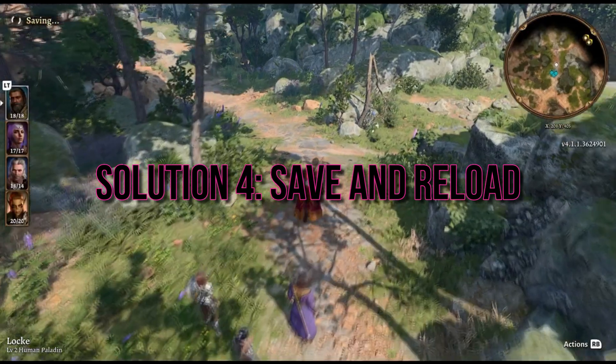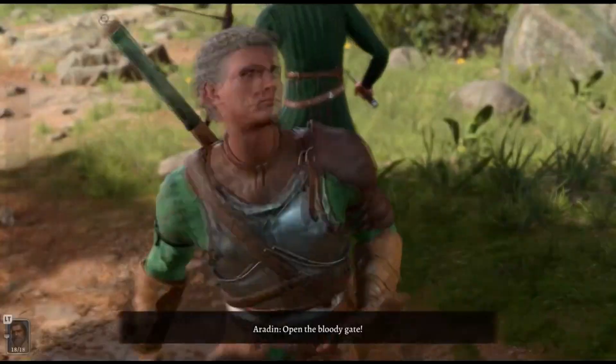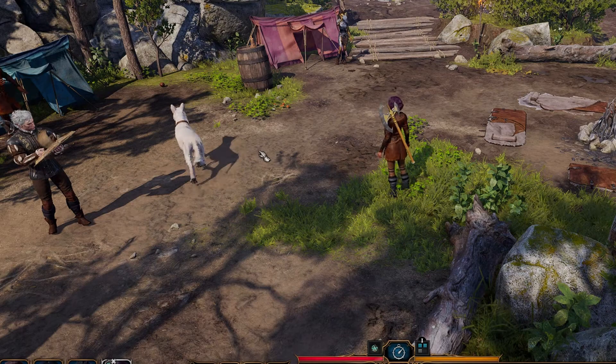Solution 4 — Save and Reload: If all else fails, don't forget the classic save and reload technique. Saving your game and then reloading it can often refresh Scratch's behavior and interactions, potentially resolving the fetch bug. Give it a try and see if Scratch is back to being your loyal companion.